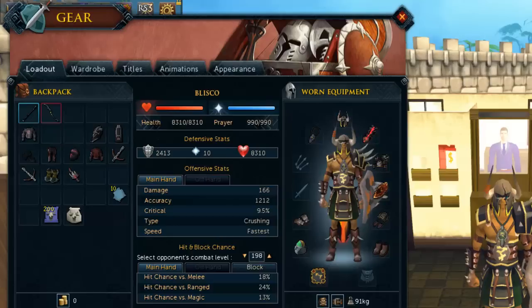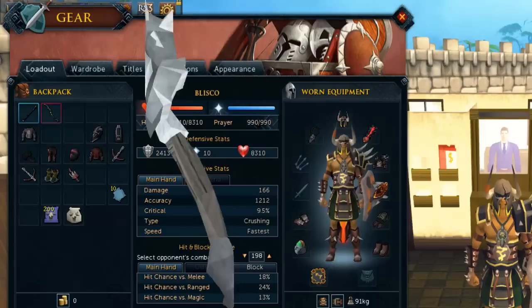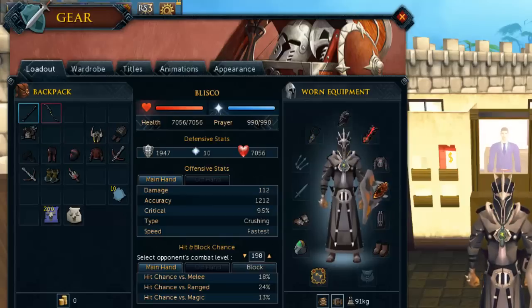You can swap the shield out for a chaotic rapier or a Drygore rapier - anything that's an offhand or mainhand stab weapon will do the job, because the dragons are weak to stab. You can use a chaotic maul and similar weapons, but I wouldn't recommend it because you're not going to be able to kill them before their orbs come up. For faster kills you definitely want stab weapons.